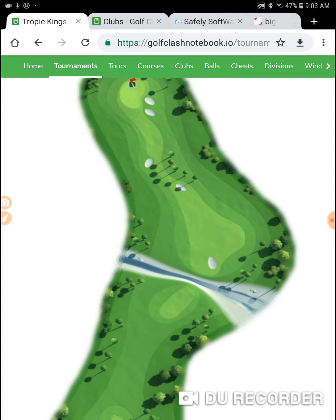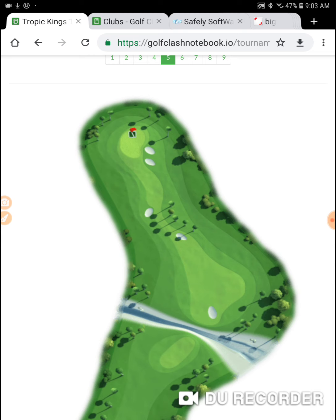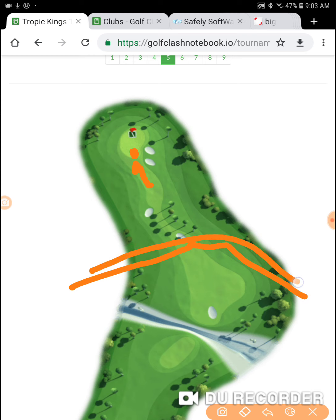I've hit this tons of times and I'm very comfortable on this hole with my Guardian, even with limited ball guide. Here's how the green works: you're coming uphill, then you get onto a flat area at the top of the green, and then it drops off and goes downhill. Your ball guide isn't going to be able to maneuver through all that to give you a good look at the hole.